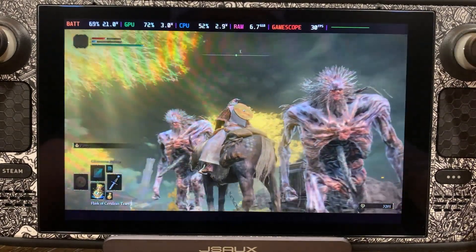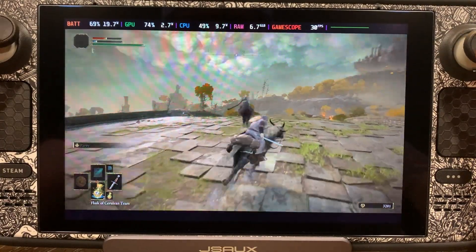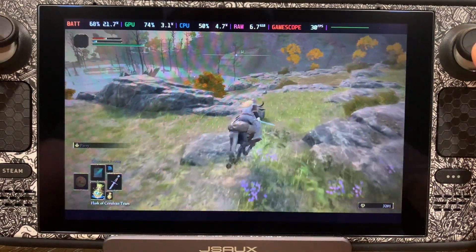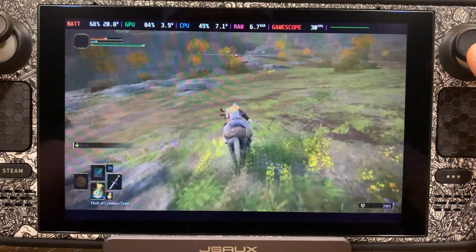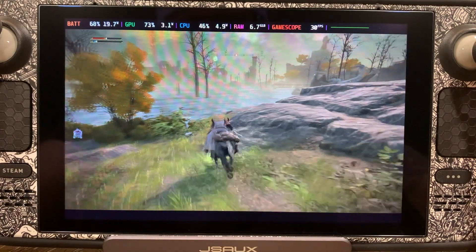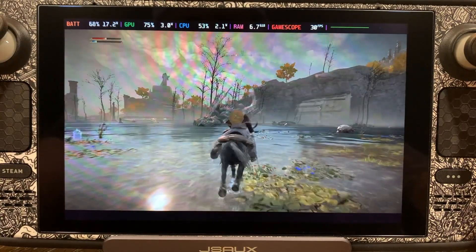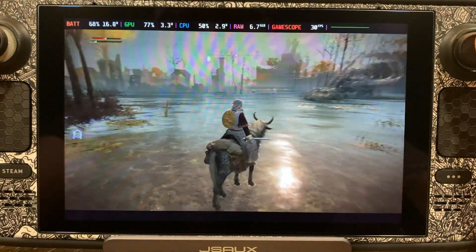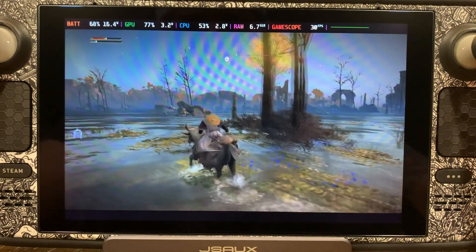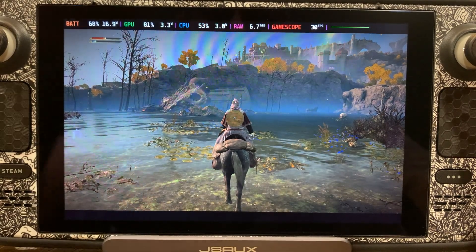Look how good this looks — absolutely amazing. One thing I want to show you guys: look at that global illumination. The lighting looks so good. I want to show you guys — we're going to come down here to this dragon, and I'm going to show you the high intense moments I'm talking about when you're going to see a hit to that FPS. That's when he decides to start spewing flames and destroying foliage. Remember how I was talking about the reflection setting being on low? Even with it on low, you're getting really nice reflection effects.